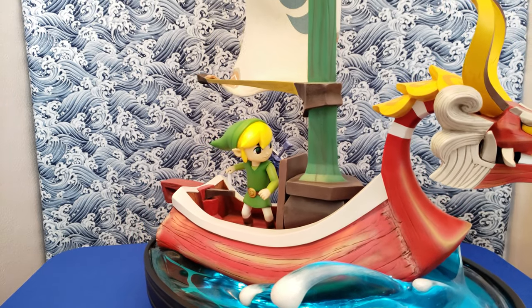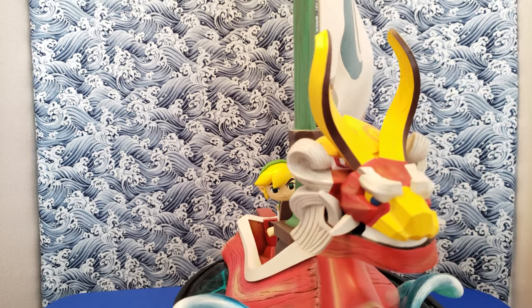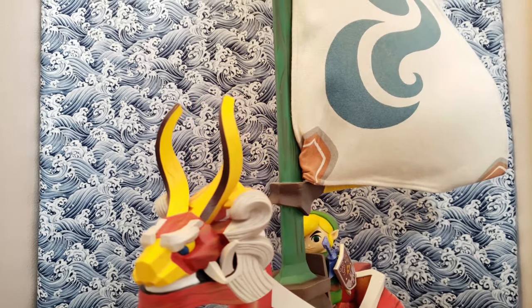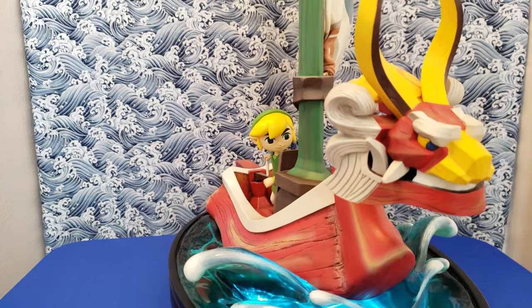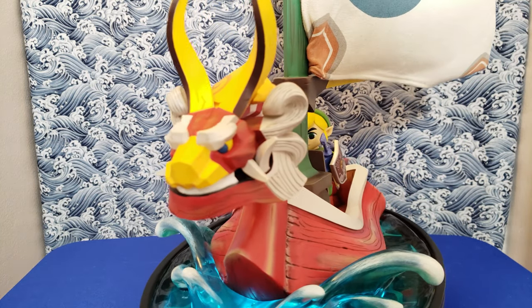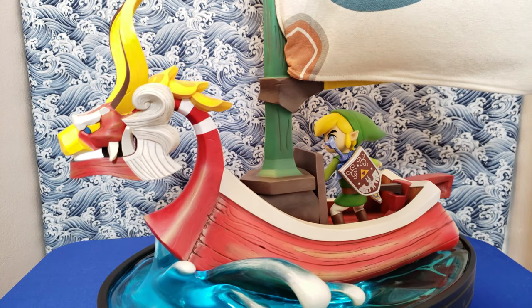And finally we have Link on the King of Red Lions from The Legend of Zelda: Wind Waker — another First Four Figures exclusive version with a light-up wave effect. This is one of my husband's favorite Zelda games so he had to get it. Once again it features a real fabric flag, and it's just an overall awesome figure.